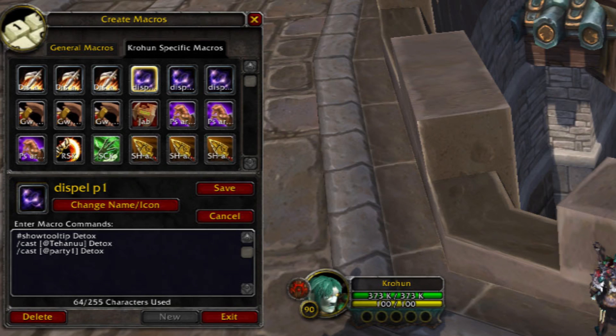Next I have a dispel macro. Basically what this does is target my teammate — you can use a name or have it bound to party one and two. It just targets them and dispels them. I have one for myself, party one, and party two. A lot of people say you don't need to do that, but if you have free binds it's so much faster to just push the button and have them dispelled, rather than targeting an individual person and then using the spell.